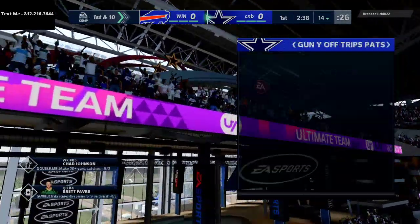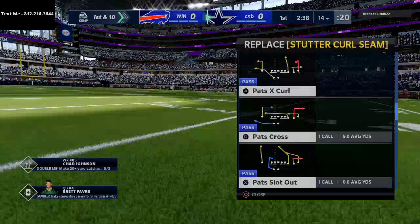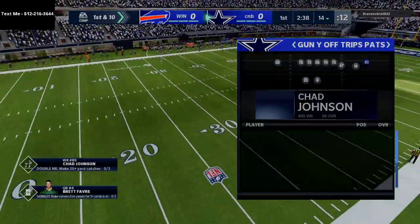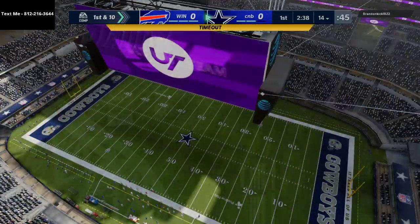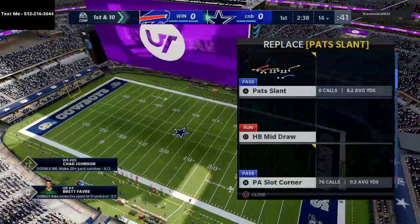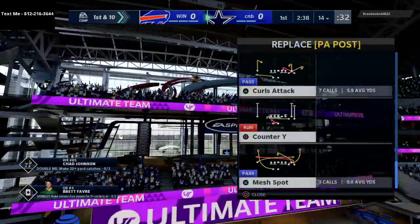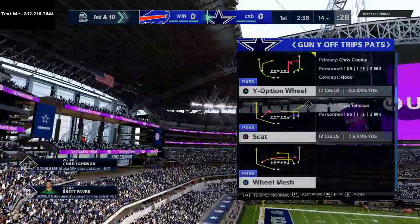On offense I'm running my New England Patriots offensive ebook, which is in my opinion the clear-cut best offense in Madden 21. The reason is because it gives you answers against pretty much every single defense — answers against man, against zone coverage, against max coverage, against the blitz. The ebook is over 300 pages long and breaks down over 36 formations, truly covering every single thing you can do from this amazing playbook in Madden 21.